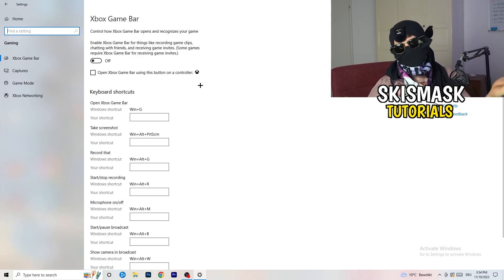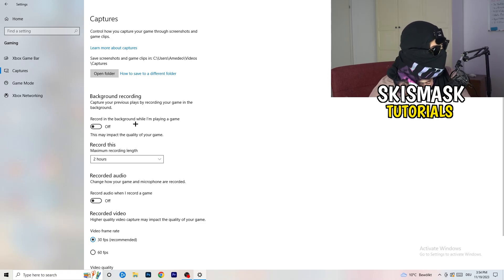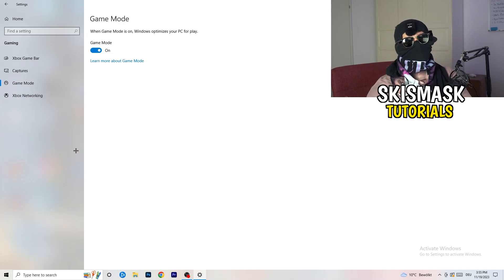After turning off Xbox Game Bar, click into Captures on the left side. Go to Background Recording and turn off 'Record in the background while I'm playing a game.' If you want to record, use proper software like OBS — don't use Windows recording as it takes a lot of performance and can cause your game not to launch. Also make sure audio recording is off.